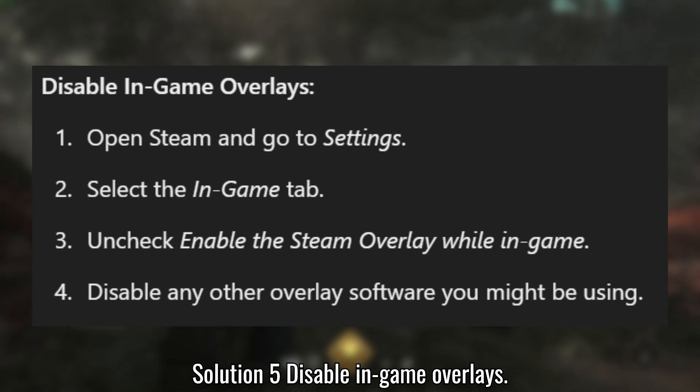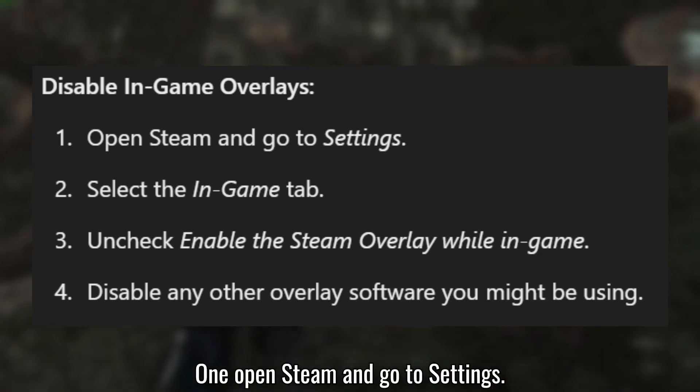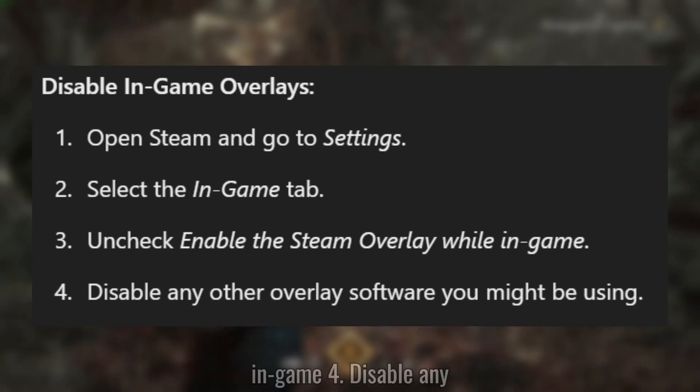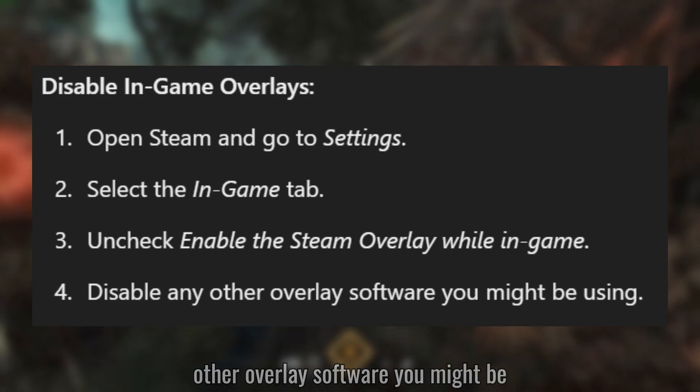Solution 5: Disable in-game overlays. Open Steam and go to Settings. Select the In-game tab. Uncheck Enable the Steam Overlay while in-game. Disable any other overlay software you might be using.